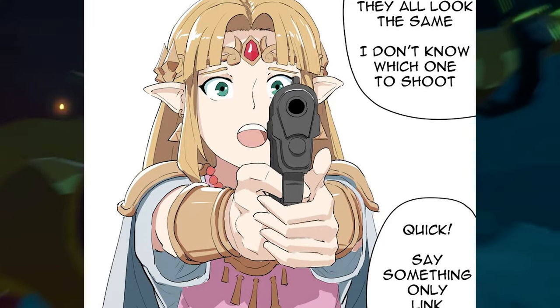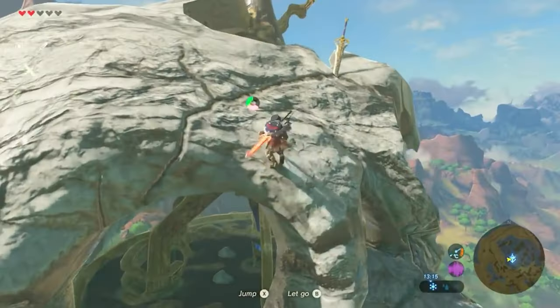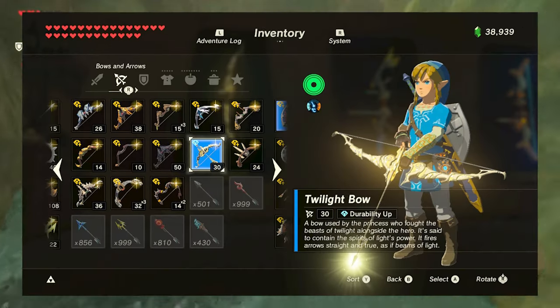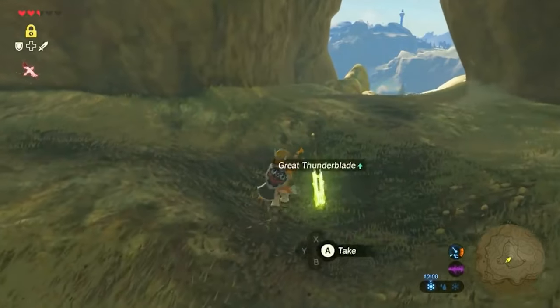But before you go out and start defeating different enemies, this would be incomplete without mentioning that the game's many weapons found in the overworld also level up with the counter, receiving a random blue and then yellow modifier upgrade, or upgrading to a better version of themselves.